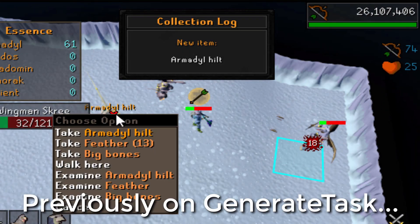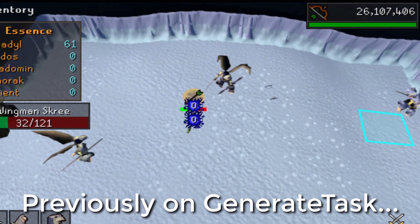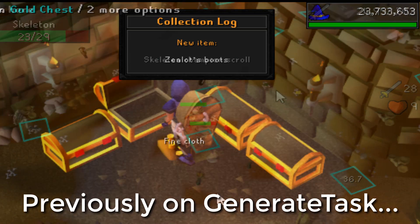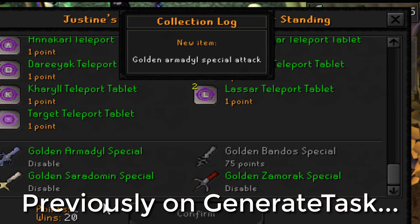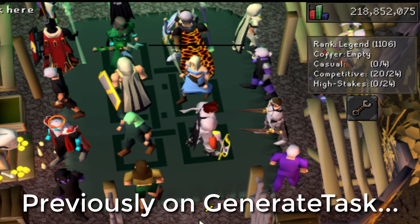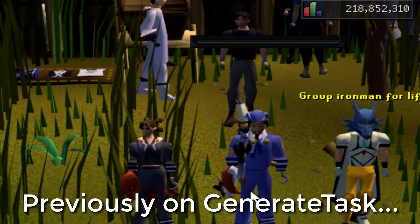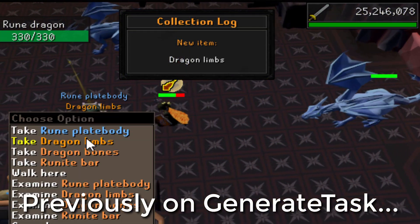In the previous episode of Generate Task, we visited Kree'arra and managed to pull the Armadyl Hilt as our first Armadyl unique. We then got the second to last champion scroll, the first piece of the Zealot's outfit from Shades of Morton, and gave our freshly acquired Armadyl Godsword a golden special attack effect from LMS. We then got the last naval set from Trouble Brewing and finished the episode with Dragon Limbs from Rune Dragons.